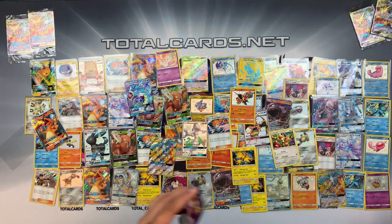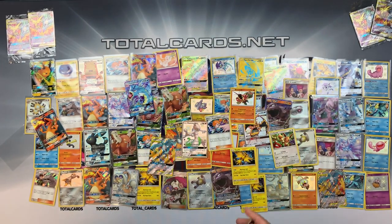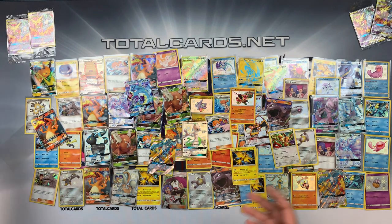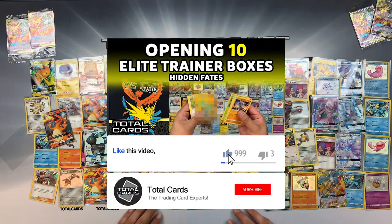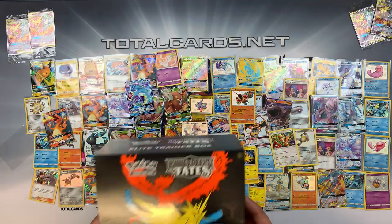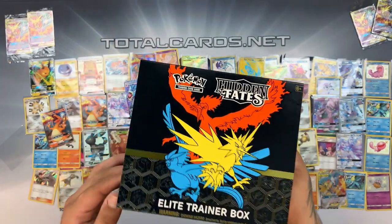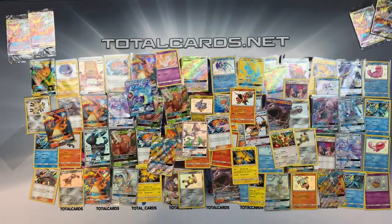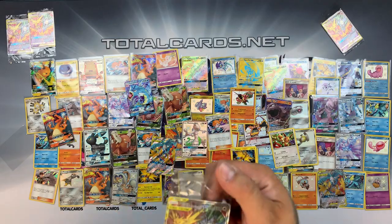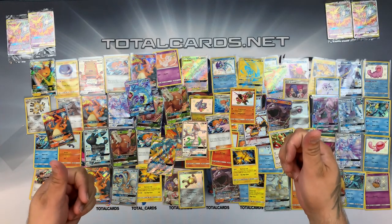We have Mr. Mime in our very last pack for the set. Koffing, Slowpoke and just an Arbok — oh well, not too bad. Thanks again for watching guys — glad you've joined us on this awesome opening of 10 Elite Trainer Boxes. I would advise you head on to the website and pick one up, unfortunately they have sold out ridiculously quickly but we are hoping to get more back in as always, to keep you guys stocked up with Hidden Fates, because it is one awesome set not to be missed out on. We're TotalCards.net and we'll see you next time. Thanks for watching.